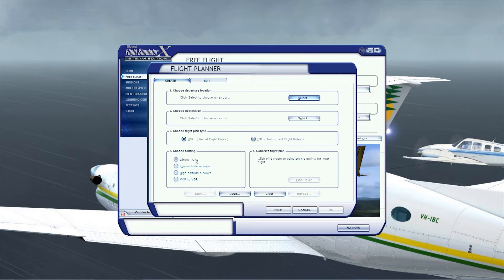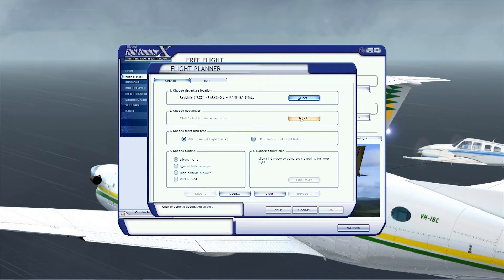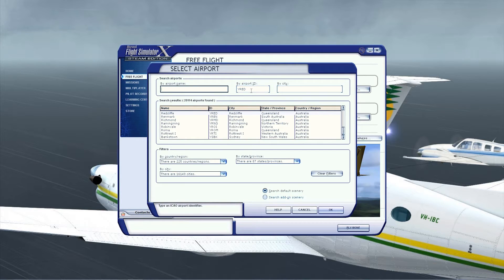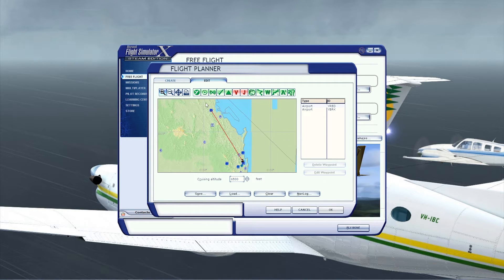By default, it's just direct GPS. So let's say we want to go to Redcliffe — we'll start at Redcliffe — and then we want to go to Rockhampton. It's not too far away. We're going to be flying VFR in a Cessna, so we're not going to need airways, either low or high altitude. Pretty much our only choices are either direct or VOR to VOR. So, direct GPS, click Find Route, and that's it. Done.